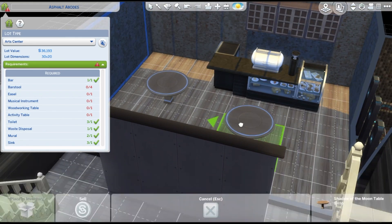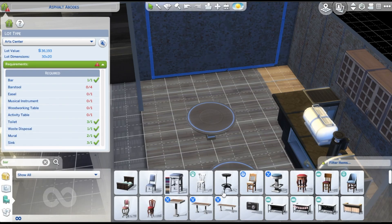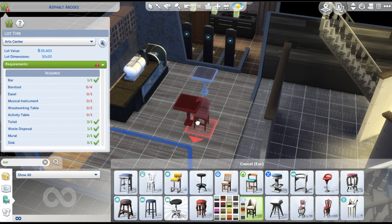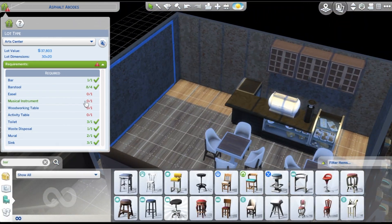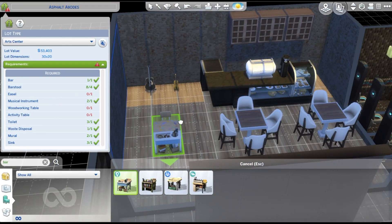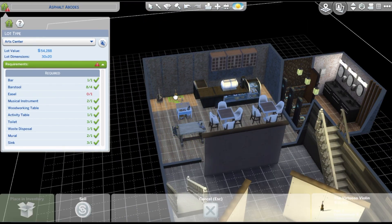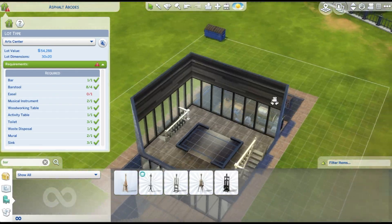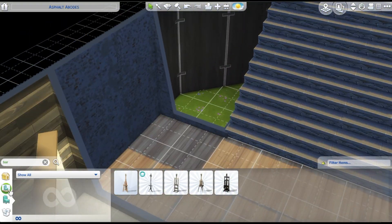I also put a huge monolith TV, but it's not for watching TV — I was thinking more of like a slideshow of art pieces. Maybe that would come in a further pack of The Sims 4 where you could actually record stuff and put them on the TV like you could in The Sims 2. There's also a little activity table for your kids to use and a little woodworking table, so it's kind of like a little activity hub where you can also eat and relax.